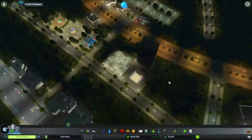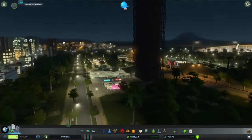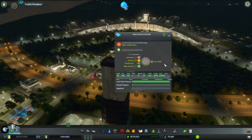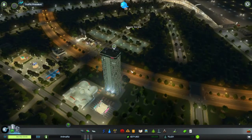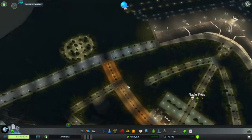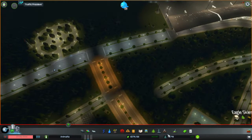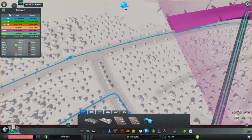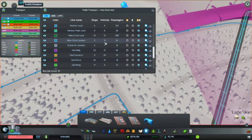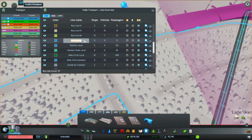It looks like we're getting some commercial bonus going, but we do have a demand for hotels. Hotel Intercontinental — you're working well with an international airport nearby. All the people are happy with all these buildings in along here. Let's see our new bus route — Eagle Skies. There's the bus route, the Eagle Skyline — yay!